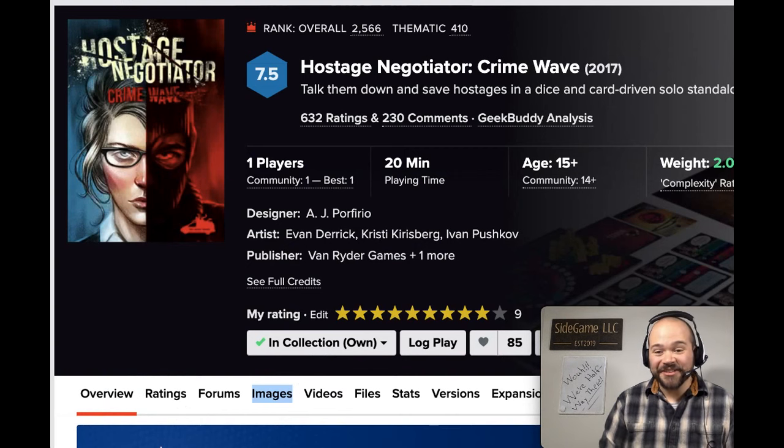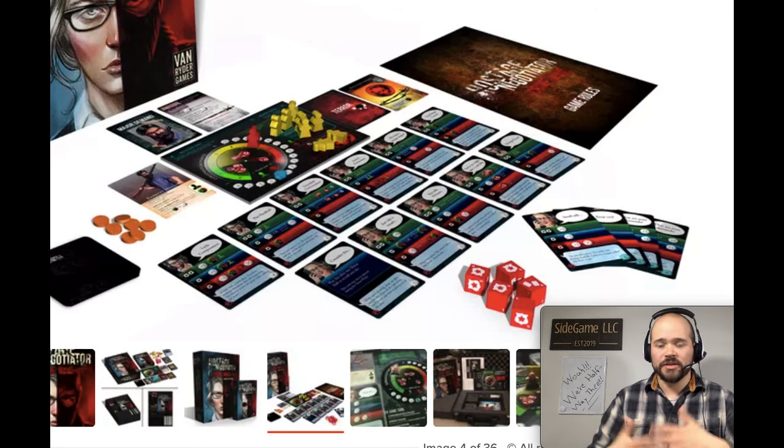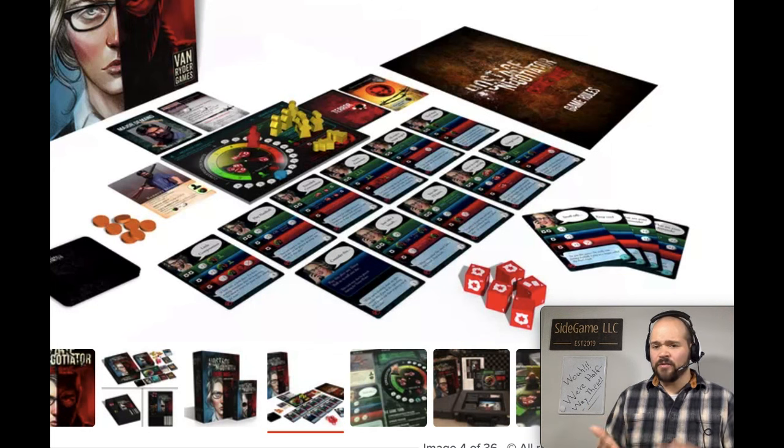My number 52 goes to Hostage Negotiator: Crime Wave. You play as a hostage negotiator doing your best to rescue as many victims as possible from a criminal. Each criminal has their own setup conditions and scenarios. The core mechanism binding it all together is hand management and a roll-to-resolve system: on your turn you play a card and resolve its action by rolling dice. All cards are multi-use — for their action, to convert misses to successes, or committed face-down for extra conversation points.